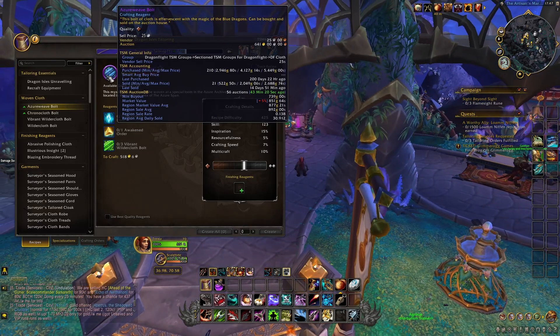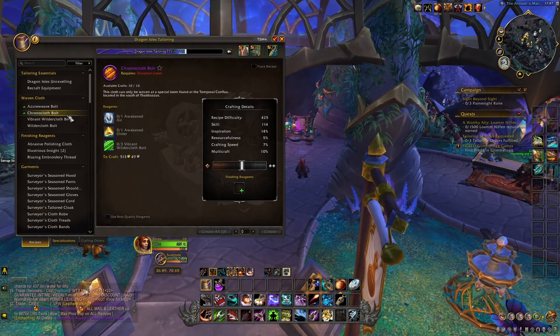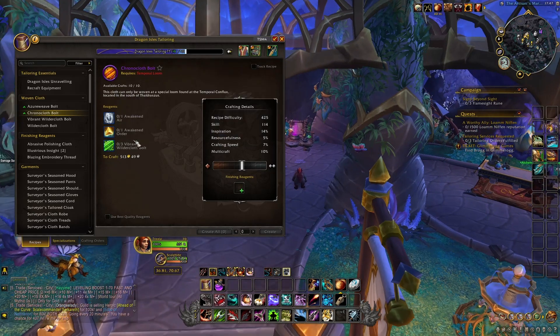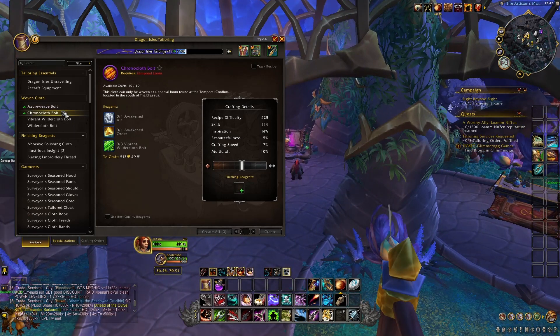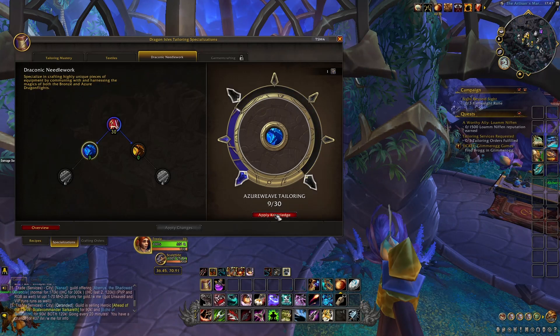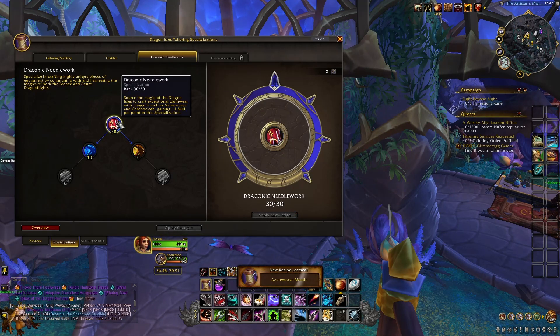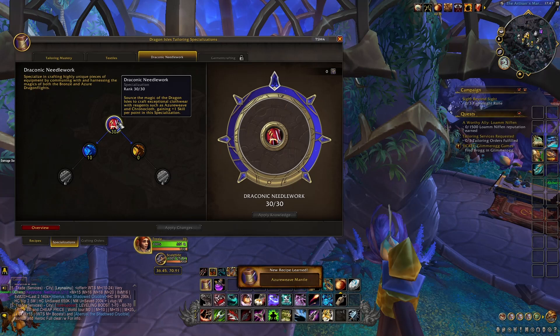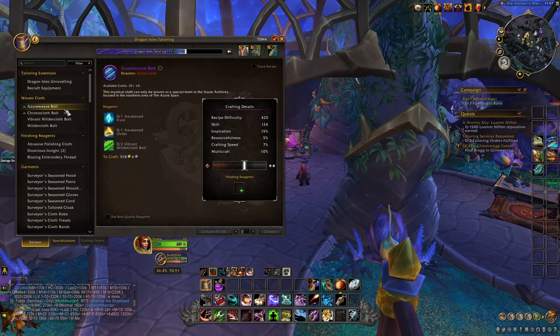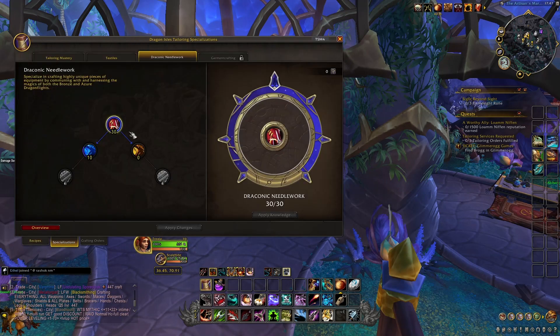Asher Weave continuously keeps more profit because of its material costs being Awakened Frost instead of Awakened Air, and obviously Awakened Order and Vibrant Mother Cloth. But going for both is a very good idea — all you have to do is get to 30 in Draconic Needlework, and then you unlock the capability of crafting both. You get 10 charges in both of them, which is very reasonable, and they charge up at the same time — you can craft both and they do not share a cooldown.